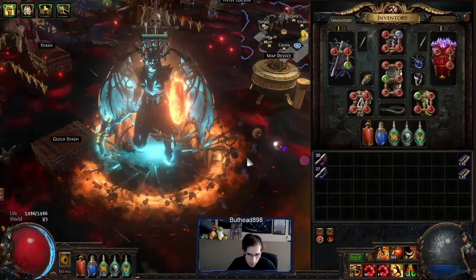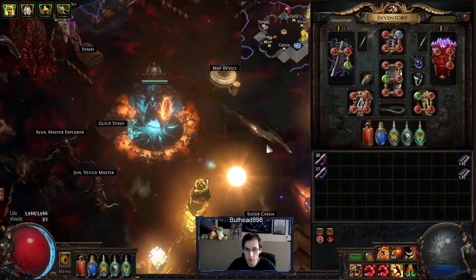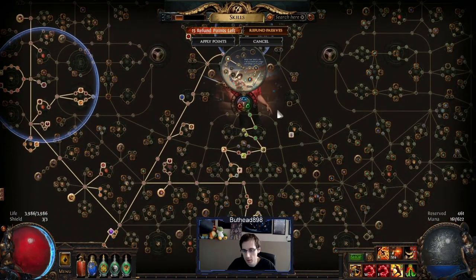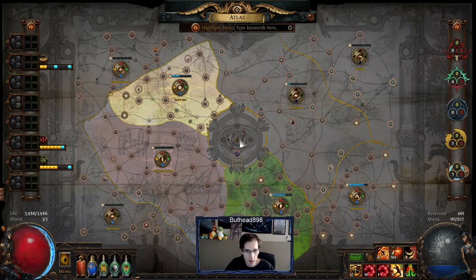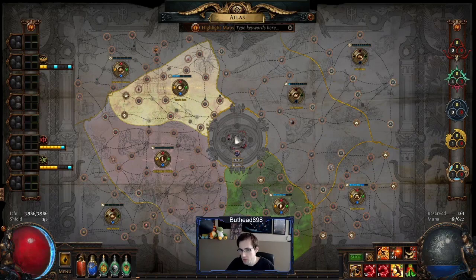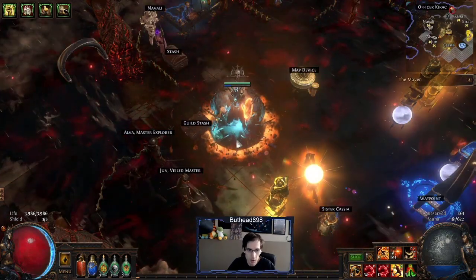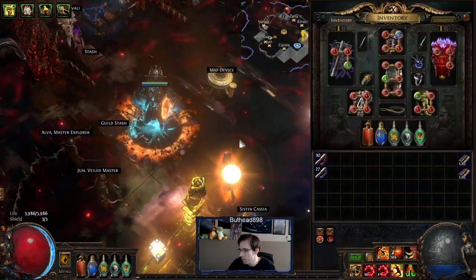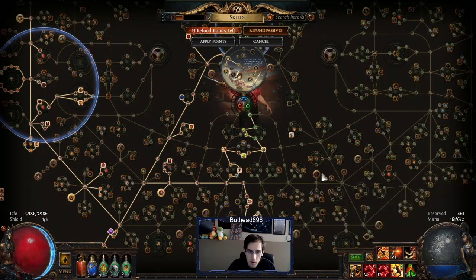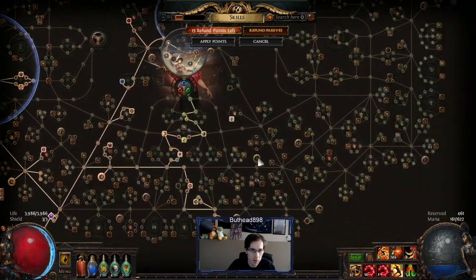Since last time, we did change our build completely — no more Lacerate. We did Lacerate all the way up to Awakener, right before the Awakener 5 Cyrus fight. It was extremely slow so I got really annoyed with the build and pretty much just had enough. I ended up respeccing — it took me about 80 respec points, so it was very expensive. I deleted the whole Lacerate off the tree.